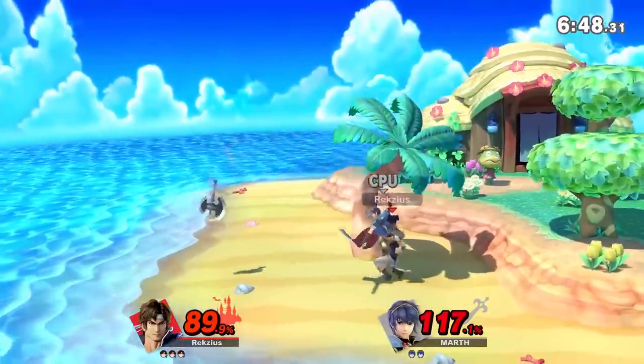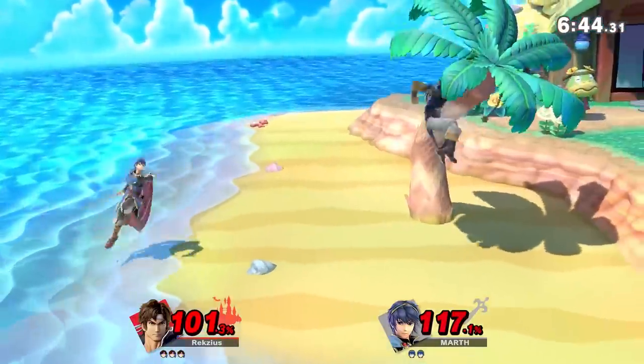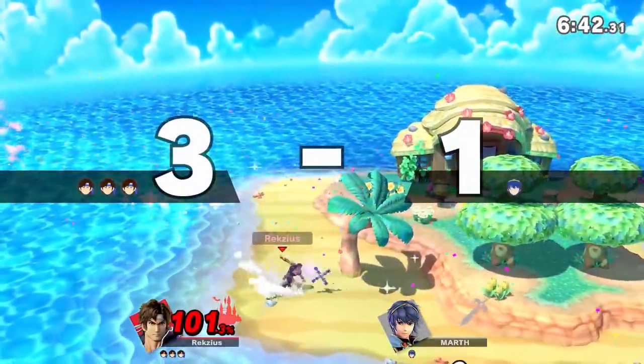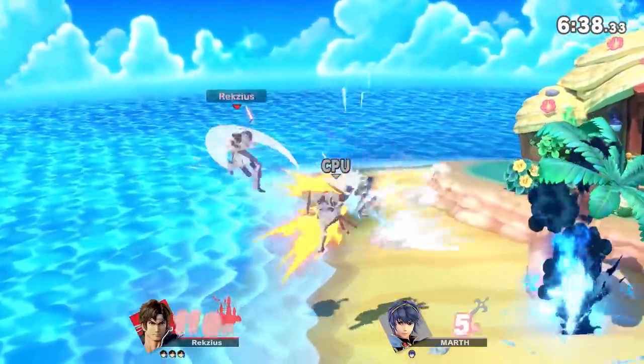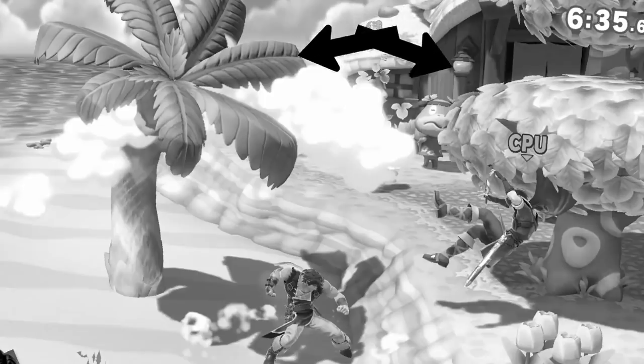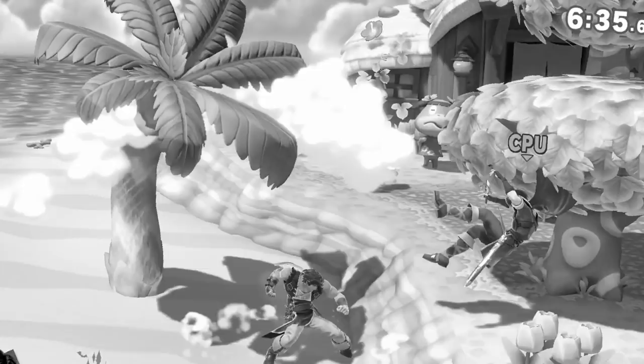Tortimer Island. This stage is a little too huge for my liking. It's not technically a walk-off — it's more like a swim-off. Regardless of what you want to call it, water is not exactly the best thing for competitive. At least with hazards off the trees are not randomly spawned. In all of my testing while writing this video, I always got the stage with no trees, which is just my luck.